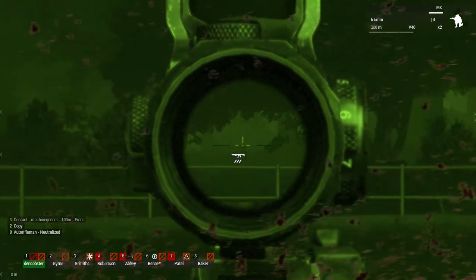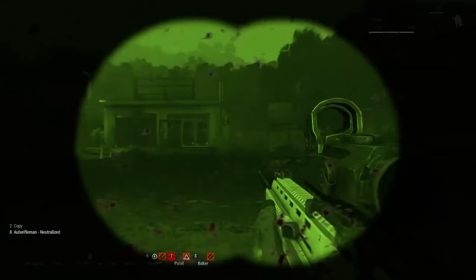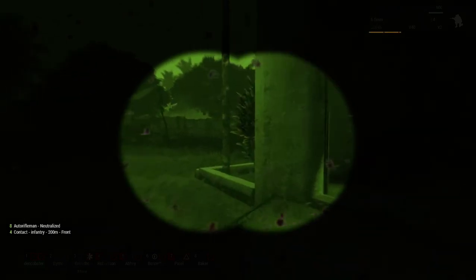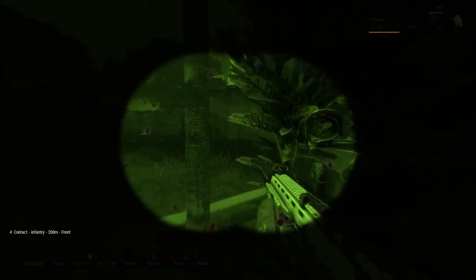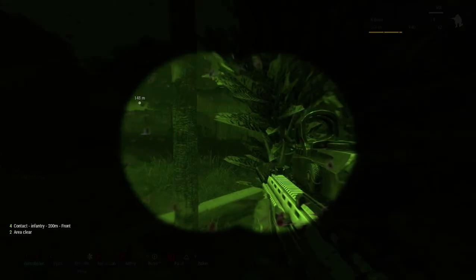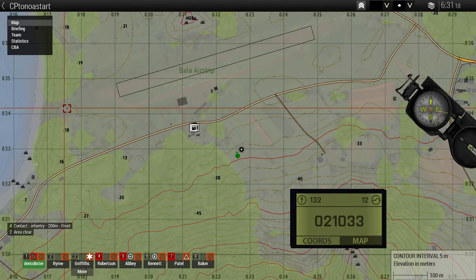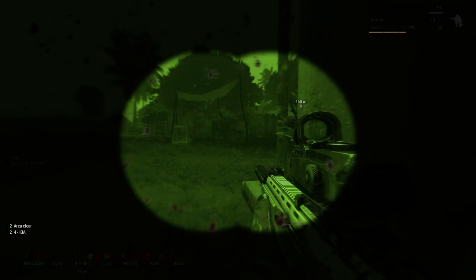I've got a little trigger from headquarters. Ghost Rider will let us know if it's all clear. Two hundred meters front - it's not all clear. We've got the fuel station, we've got the airport. Let's see where these guys are. Area clear! Seven, five, and four - they need to heal themselves. Four's down, and five's down too.